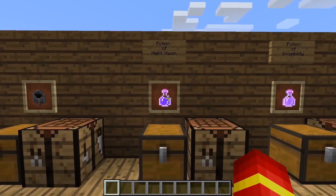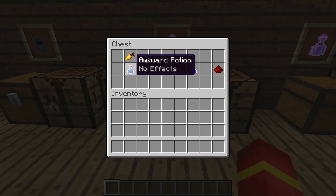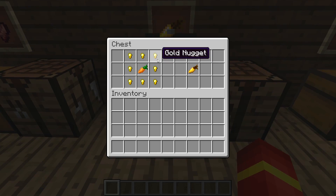First off, we're going to go over a potion of night vision. You're going to need a golden carrot to go into your awkward potion. For a golden carrot, you'll need gold nuggets — 8 gold nuggets and a single carrot — and that will give you a golden carrot from your crafting table. From a single gold ingot, you can actually get 9 gold nuggets, so you'll have an extra one for each golden carrot you make.